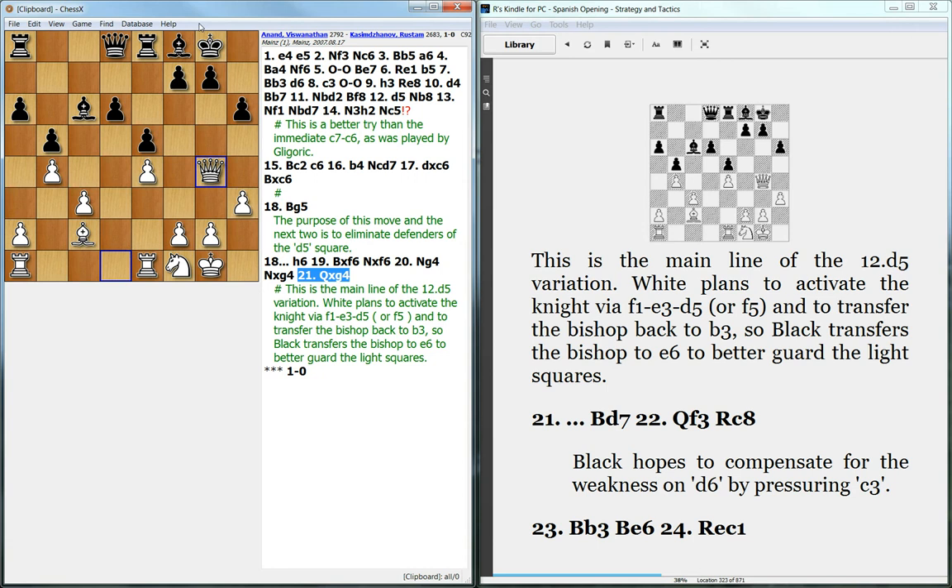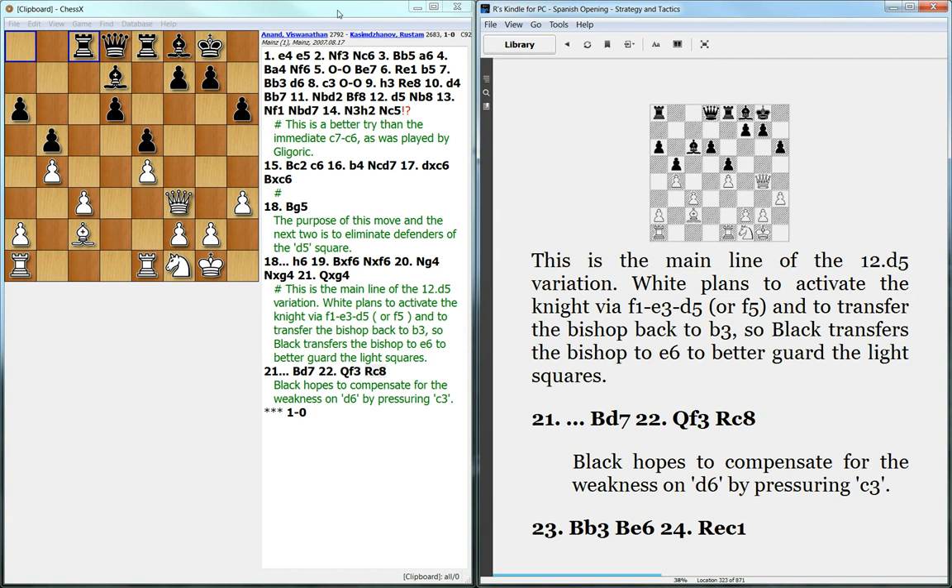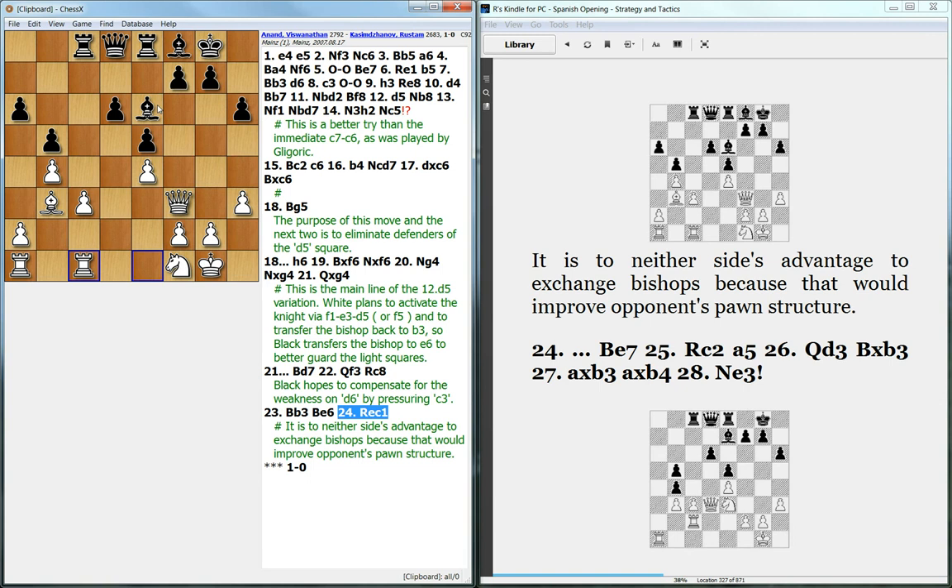Both sides have a couple of weak pawns here — Black has a weak pawn on d6, and White has a somewhat weak pawn on c3, so the position is fairly balanced, but White manages to outplay his opponent. White plays Bb3, attacking f7. Black defends naturally, and White also defends the pawn. Notice that neither side wants to capture — White doesn't want to take on a6 and Black doesn't want to take on b3, as that would just improve the opponent's pawn structure.